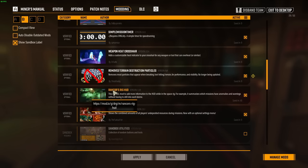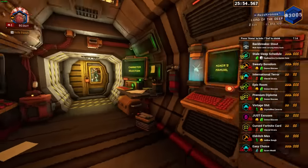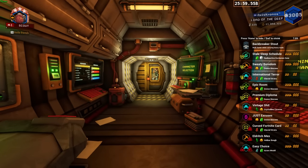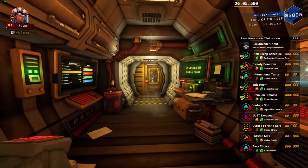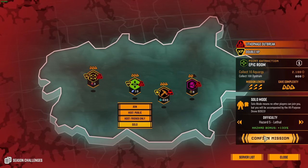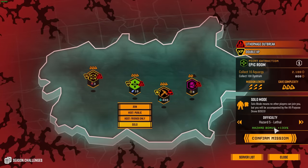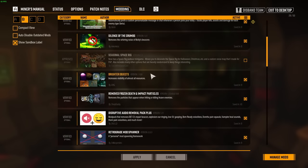Rancor's Rig Hud — if I could only take one mod into the afterlife it would probably be this one. As cheaty as Brighter Objects is, I absolutely love Rancor's Rig Hud because it allows me to load into the space rig and instantly see available missions, like a double XP point extraction in Dense Biozone. Say I want to play that point extraction — bang, I've got it locked and loaded ready to go. And because of Hazard Persistence Enjoyer, it's already locked on five. Absolutely incredible mod.